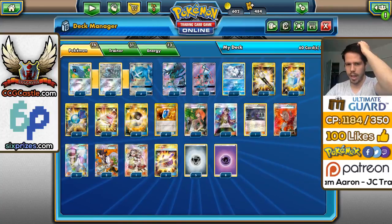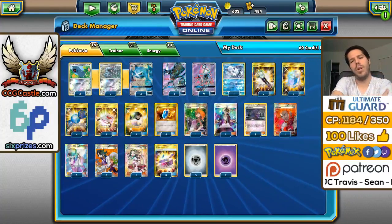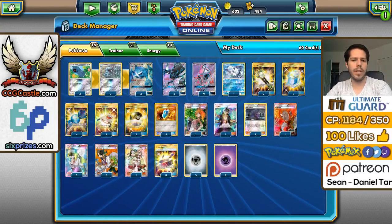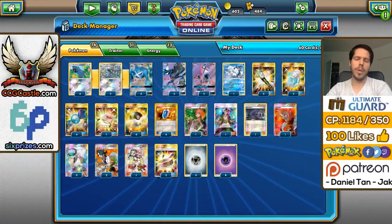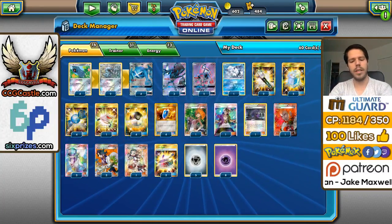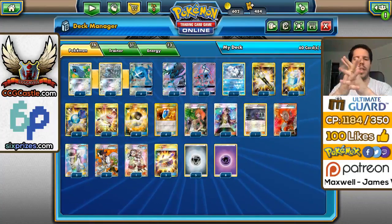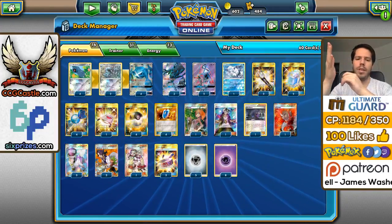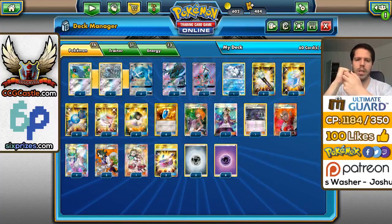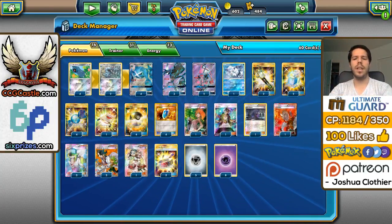I am playing one Guzma and one Lysandre, but I don't have any switching cards. With Metagross's ability you don't really have to struggle — you'll probably always have a Tapu Lele in the back which you can easily retreat, or even the Alolan Vulpix and maybe even a Beldum. So the side effect of Guzma will not hurt you in many instances, but I still do have the 1-1 split just in case. We have 3 Sycamore instead of 4, and we do have Teammates in this deck. I do like Teammates in Stage 2 decks — always really useful. We have Lillie, 1 Cozmo, 1 Lysandre, Brigette of course, and Hex Maniac.